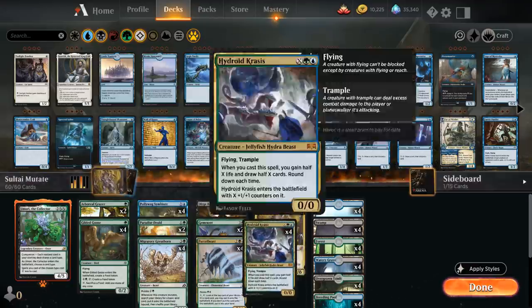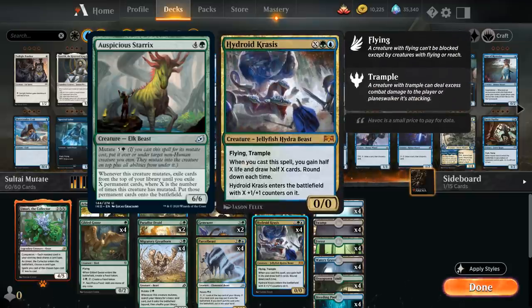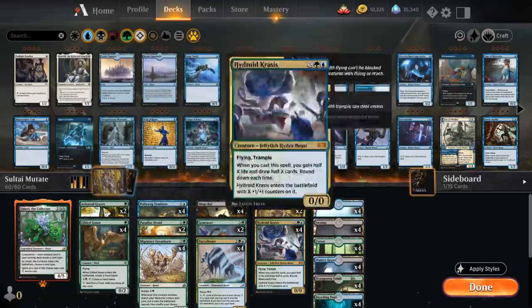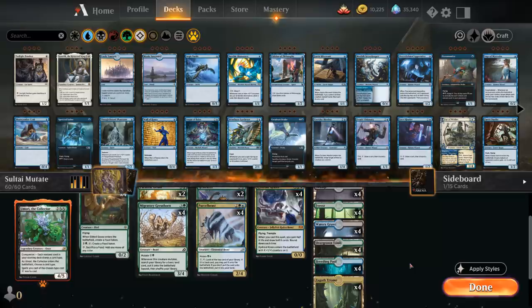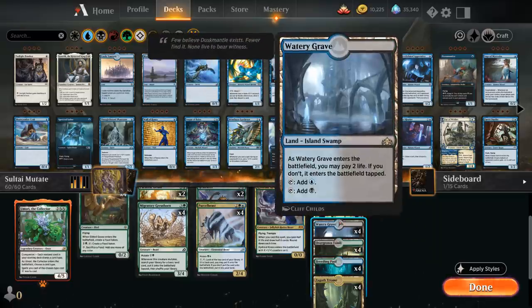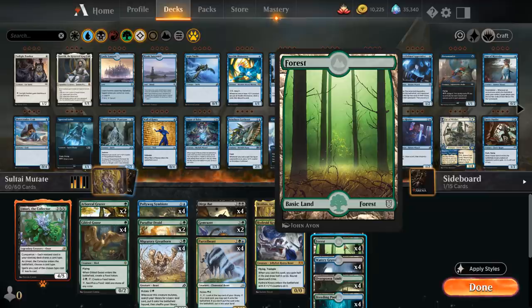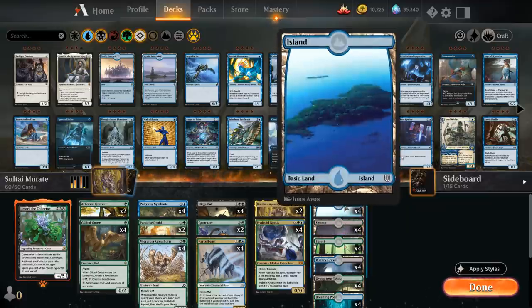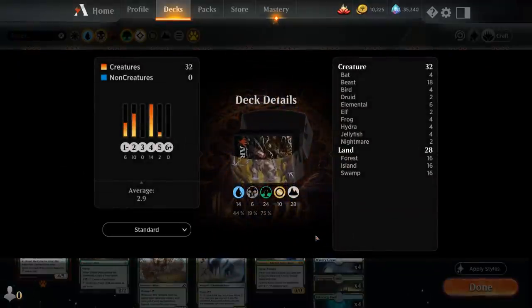We're not playing the Starrix in this build mainly because of cards like Hydroid Krasis that don't synergize too well with it, but you can definitely build mutate decks with Starrix as another payoff. For the mana base we've got four Sultai Triomes and all 12 Shocklands — Breeding Pool, Overgrown Tomb, and Watery Grave — plus plenty of basic lands to search up with Migratory Greathorn: four Forests, four Swamps, and four Islands.